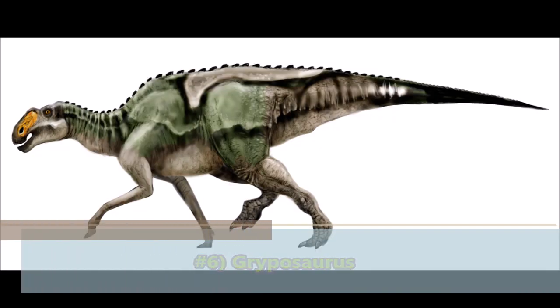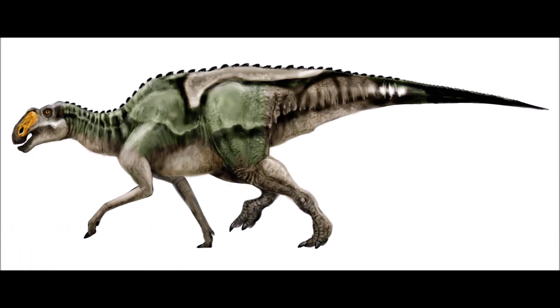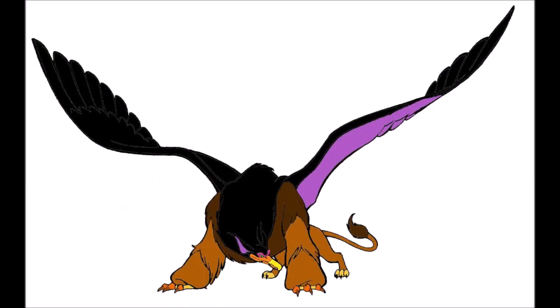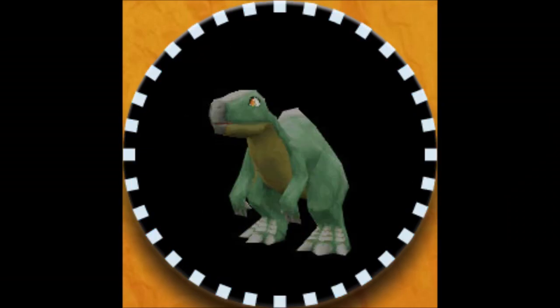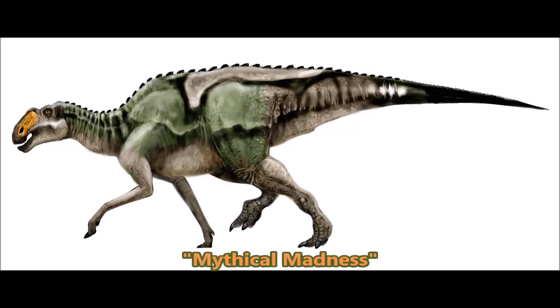Number 6: Gripposaurus. Known as the hook-nosed lizard, it used to be incorrectly known as the Griffin lizard. With a form and reputation like that, it should have a Gryphonian design — add some bird feathers, maybe. As an Ornithischian bird-hip Hadrosaur dinosaur, it could have a mythological skill set such as Gryphon Fist, especially if Grippo's battle animations are similar to fellow Hadrosaurids Olero and Igwa. Its theme skill could be called Mythical Madness, which enrages opposing Vivisaurs to make them more likely to miss, especially with support effects boosting Air Zone allies' speed stats.